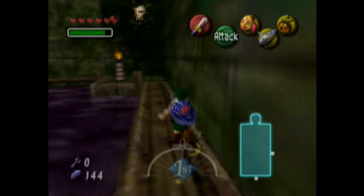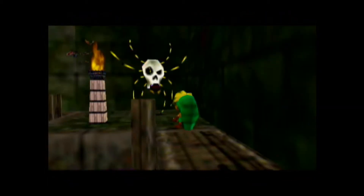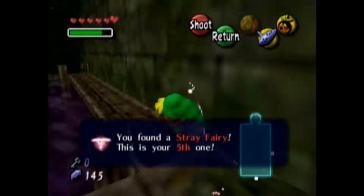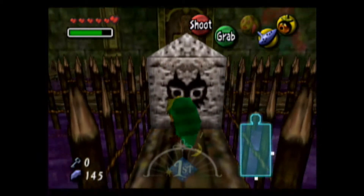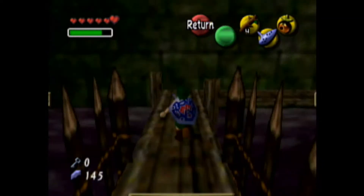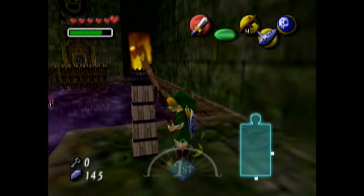The next fairy is actually over here — it's this Skulltula. Screw this, I'm done with these guys. One hit and he's dead. There's a bubble under there — I wonder what we can do with that. You actually cannot get that one just yet. I know a way of doing it — you need the item of the dungeon. You can actually kill these things with the bomb mask.